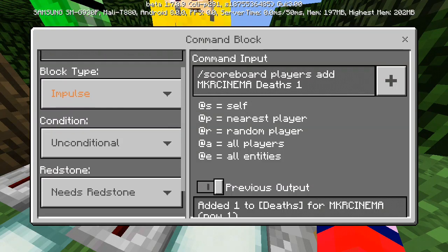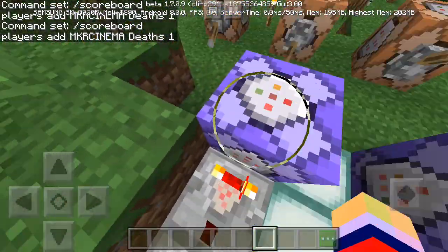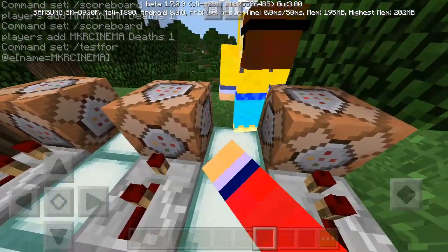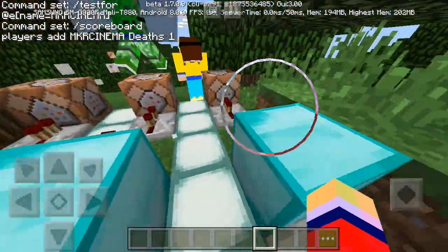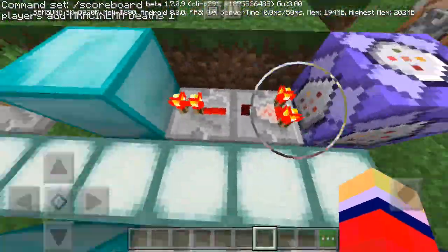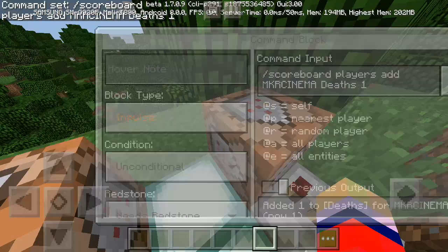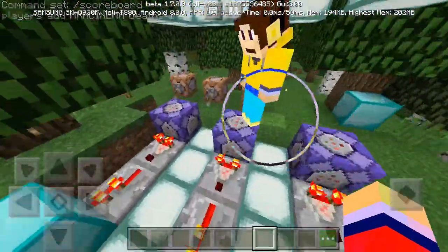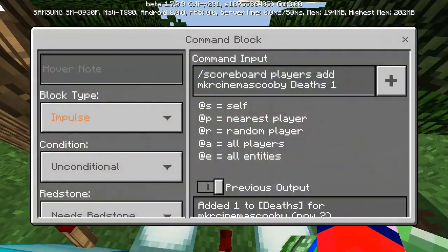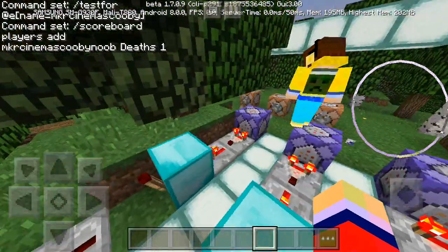In the last command blocks, type slash scoreboard players add then the name of the person. So for example I've put 'MKR Simmer.' The nickname you put there doesn't have to match exactly as long as the testfor command block uses the actual player's name. We're going to change Scooby to 'MKR Simmer Scooby Noob' as a nickname - there you go. We've given him that nickname, and it's set.